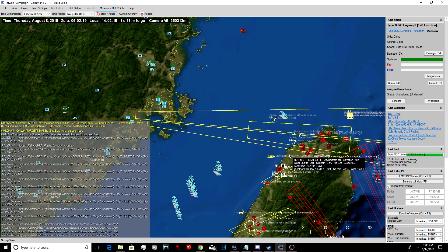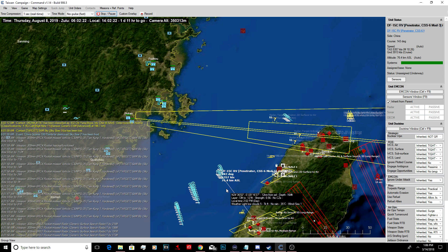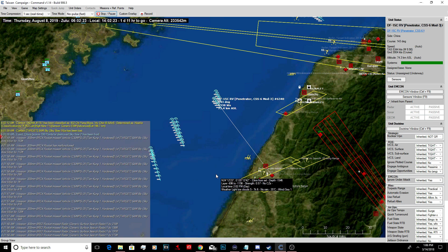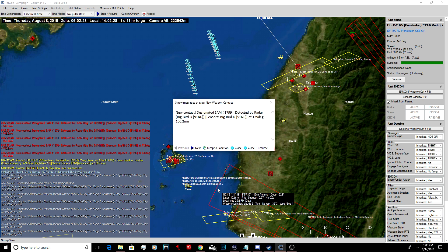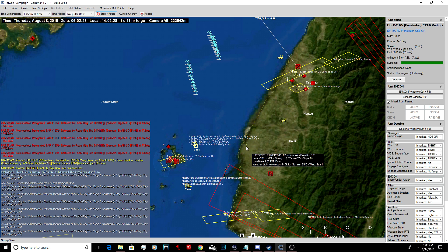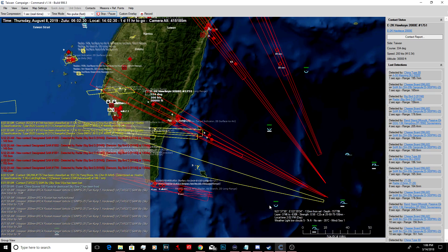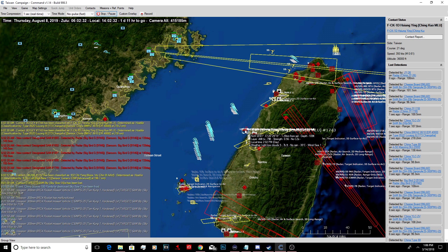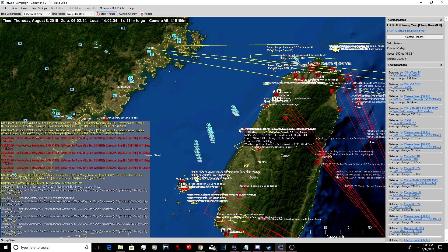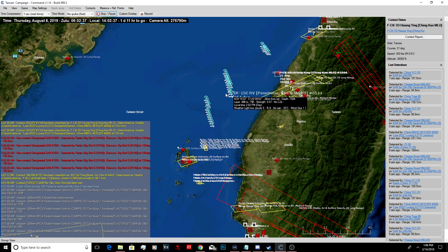We're going to start getting impacts here soon on our Mach 10 - 5,000 knots. So they're re-entry vehicles now - they're basically re-entering the Earth's atmosphere. We'll take out a lot of their fighter capabilities. They have a lot of fighters in the air, but if we can take out their runways and fighter capabilities.